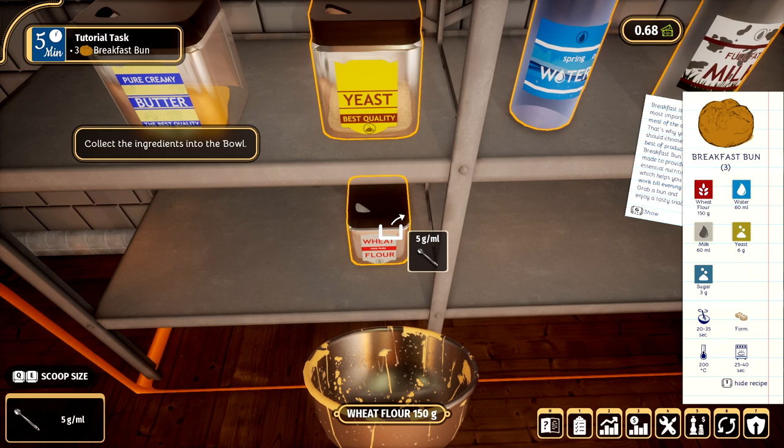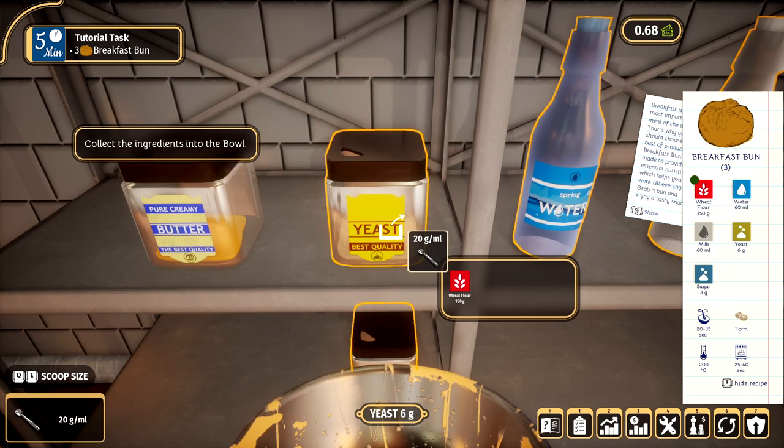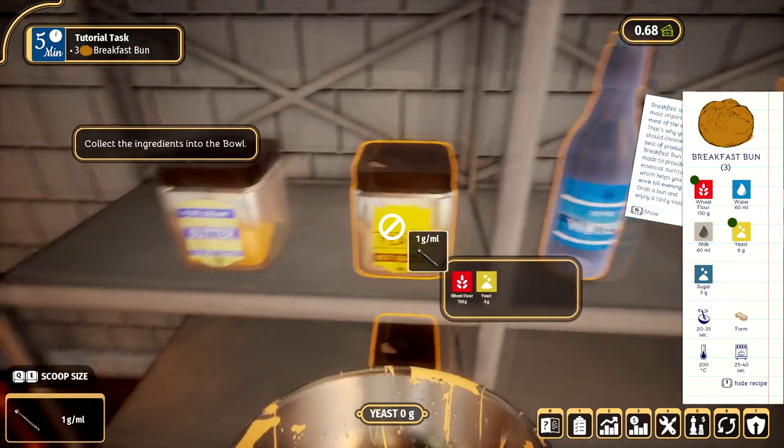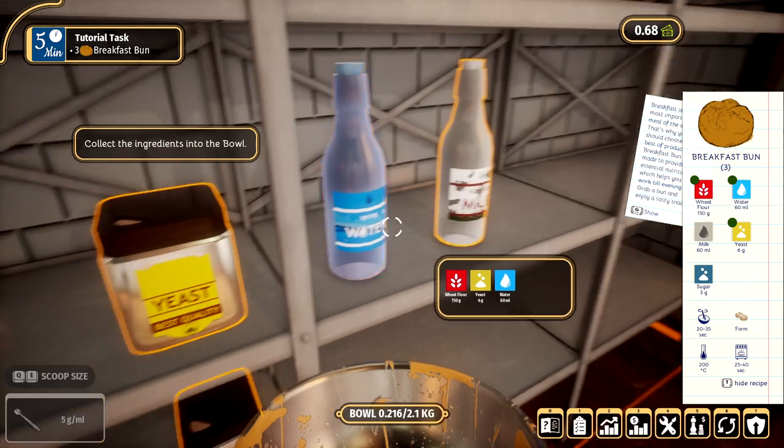So now we're going to collect our ingredients. You can see that you can increase the scoop size — it's in the bottom left. I need 150 grams of wheat flour, so I'm going to go for 100 and then 50, and that makes 150. And then you just go and collect the rest of the stuff. We need 6 grams of yeast. Next, we need 60 millilitres of milk.